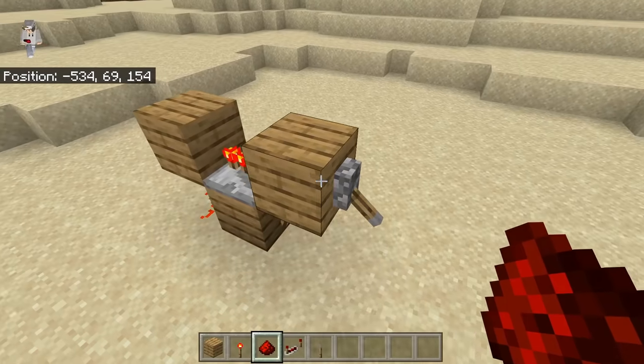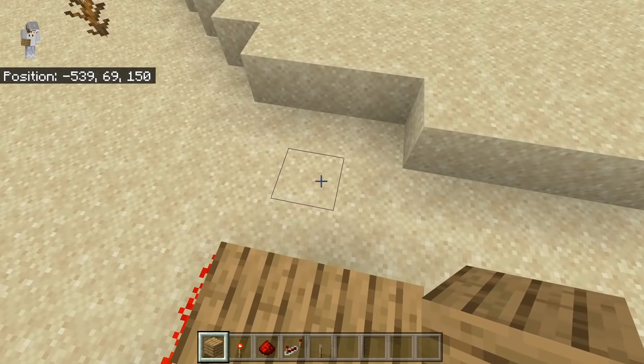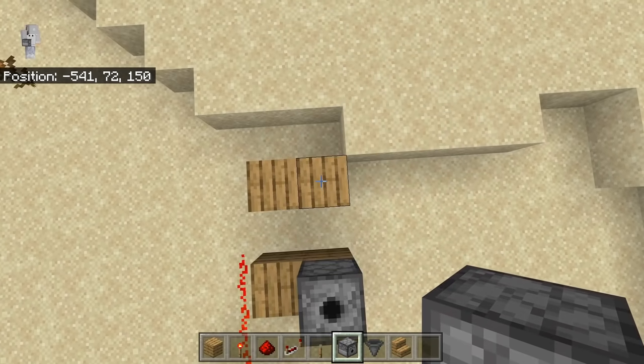Just shut it off, then extend out 2 more pieces of redstone. Now place 2 solid blocks over here, and 2 solid blocks over here. The next step is to take some dispensers — place 1 facing upwards over here, and 1 facing upwards over here.